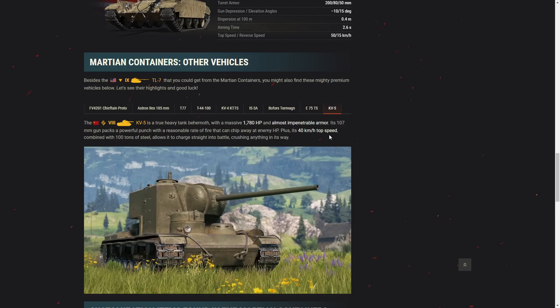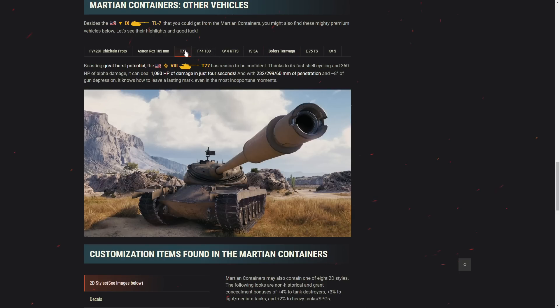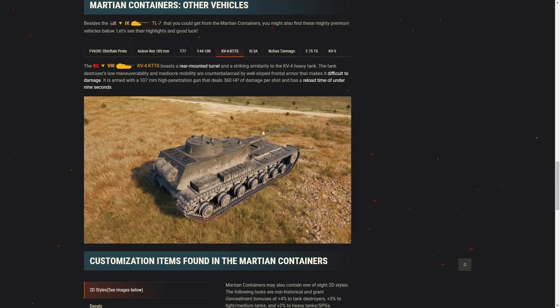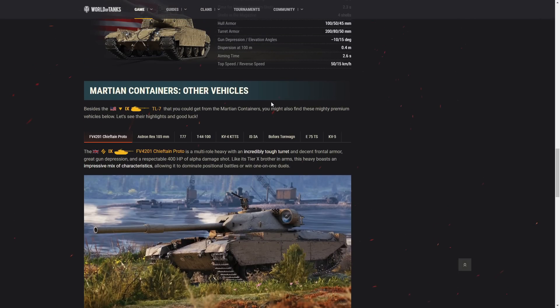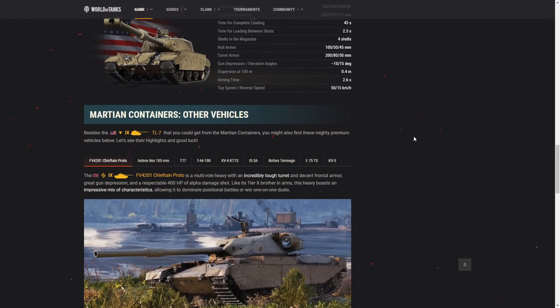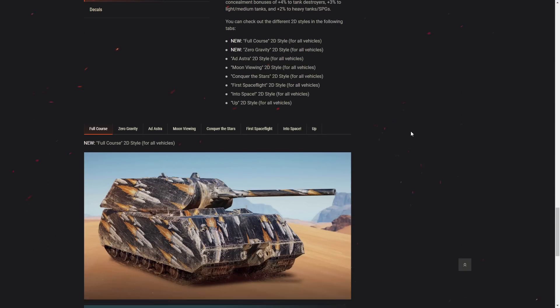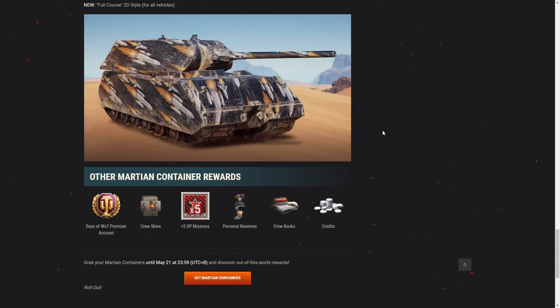The tank you want to get the least is the Thorn 1, I would say. Maybe the D77 as well, though I kind of don't mind that tank. The D44 100 is pretty nice — it's one of the newer tanks in the game, but not too many people seem to enjoy it. Astron Rex is nice, Chieftain Proto is eh, okay. So not the most terrible line of vehicles, but nothing too crazy either. On top of that, there are some 2D styles inside the Martian containers, and also premium time and crew skins.